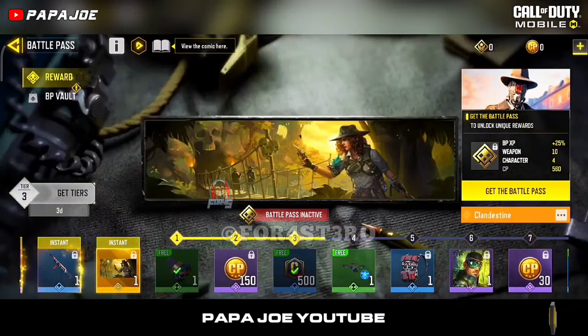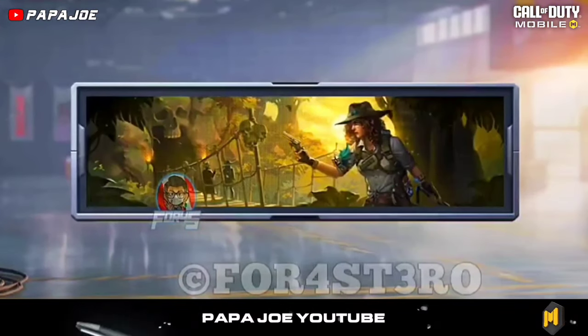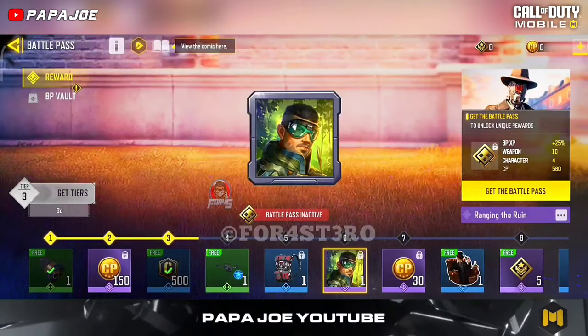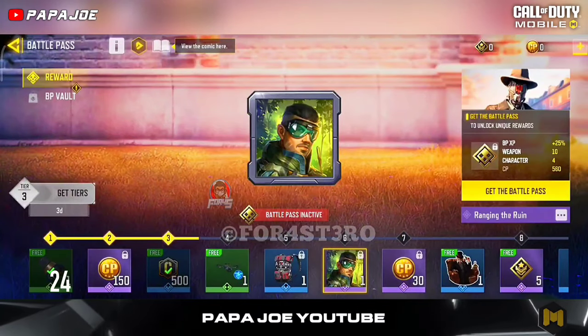In the new BP there is also a new legendary calling card called Clandestine, which shows the new Zoe Jungle Diva character with a revolver. On tier 6 we see the new epic Ruin Avatar featuring the new David Mason character, if I'm not mistaken.